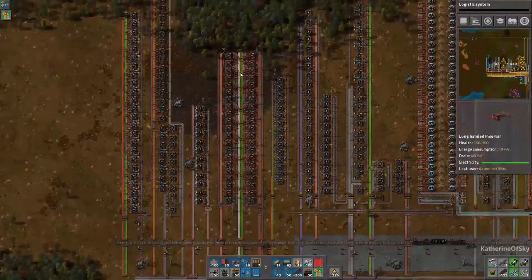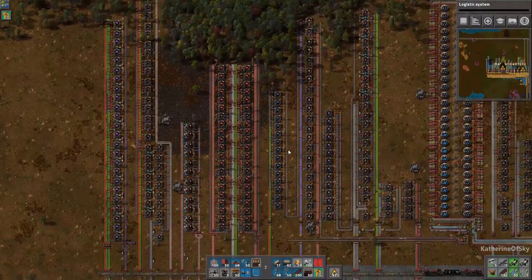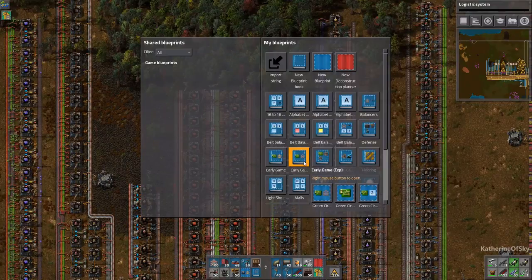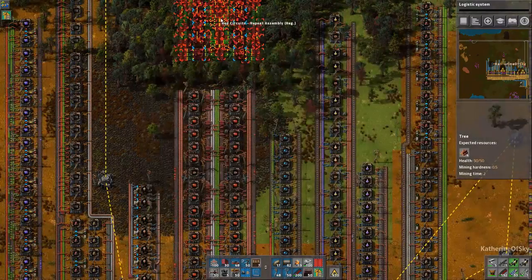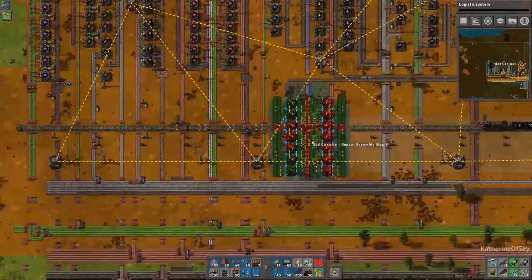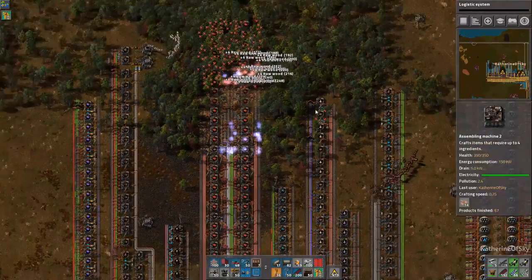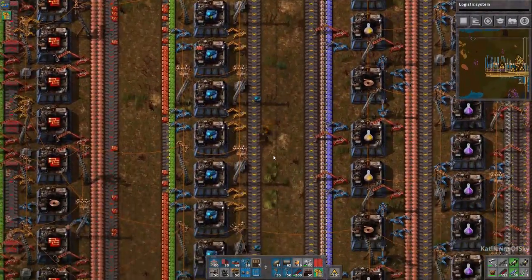It looks like we could really use some more red circuit machines here as well, because it's backing up on green circuits and plastic — which is a good sign because previously we didn't have enough green circuits. So let's just put down a couple more arrays of that. This is the repeat assembly for red circuits. There are two red circuits blueprints: one for the initial assembly which has the combinators and the lane-balance squiggly thing. And here we go — we are getting modules made. Hooray.